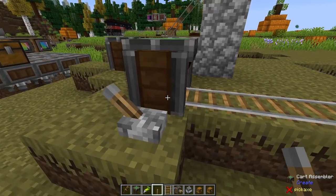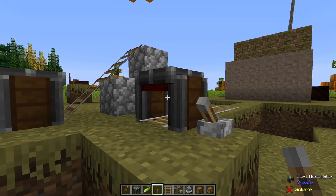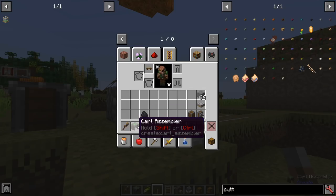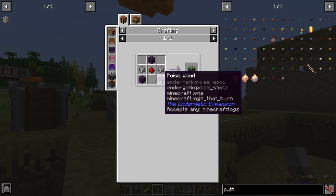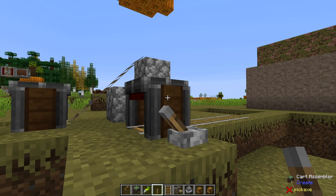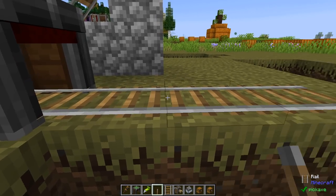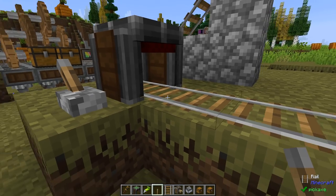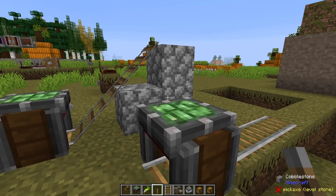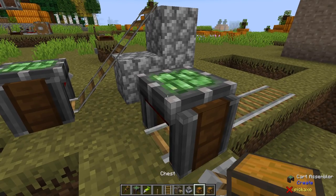We're going to start with the basics. I currently have here a cart assembler — I have shown this off in multiple episodes so far — but it is a fantastic device, requiring some kind of logs, andesite alloy, redstone, and that's pretty much it, besides a rail for it to be placed upon, whether it be powered or otherwise. Then you need to give it some kind of redstone signal so that you can create a contraption.